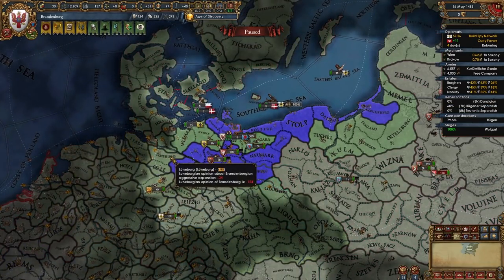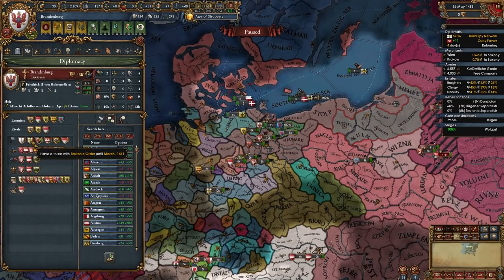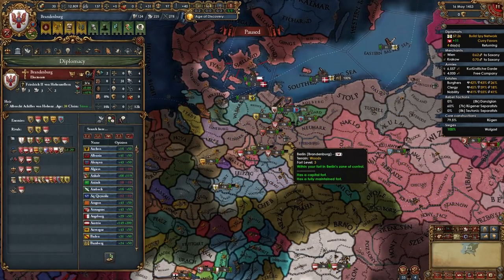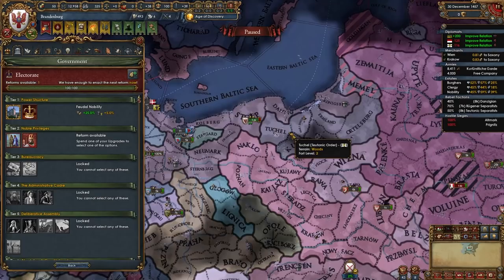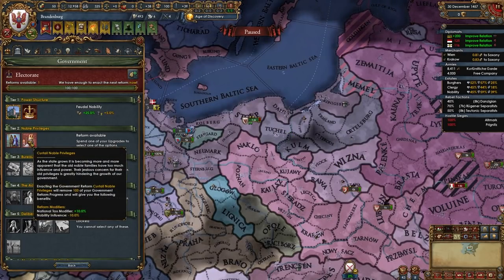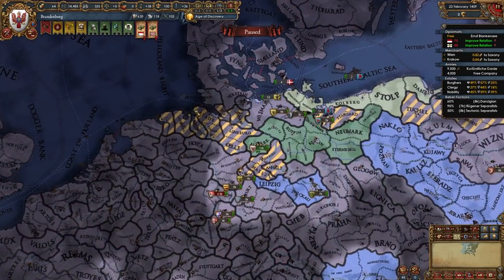Aggressive expansion is a little high from fighting two nations in rapid succession, so your truce with the Teutons should be about 8 years. After about 4 of those pass, we'll declare on some of the nearby nations. During this chill period, have two diplomats improve relations with outraged countries and one improve with allies. For your second age ability, take Strengthen Noble Privileges, although Curtail Noble Privileges isn't that bad for Brandenburg. After around 4 years post-Teuton war, it's time to fight some of those nearby nations.